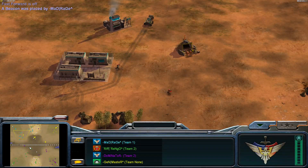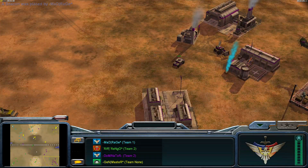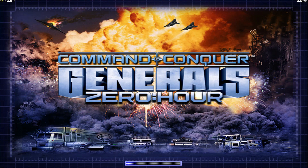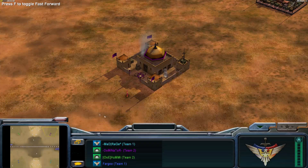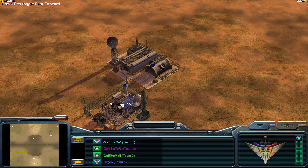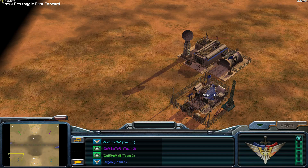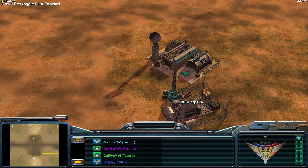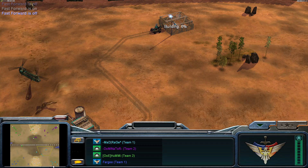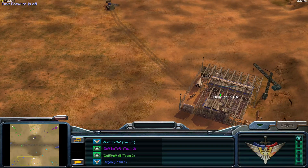You're going to be building different units in 2v2. Let's look at another example — as toxin GLA against air USA in a 1v1, you'd know what to build, but if there's also a USA rage going for comanches off an airfield, suddenly you have to build technicals to fight Vs and eventually quads too. You'd be building a mix of both, whereas in a 1v1 against air you'd just go quads.